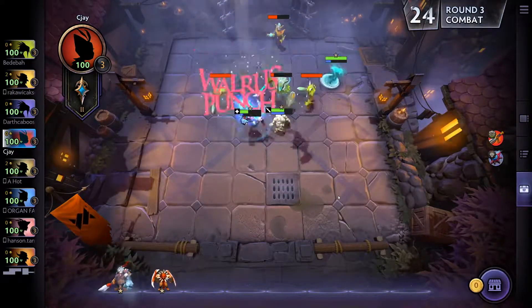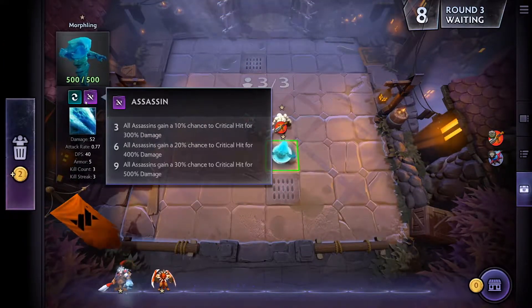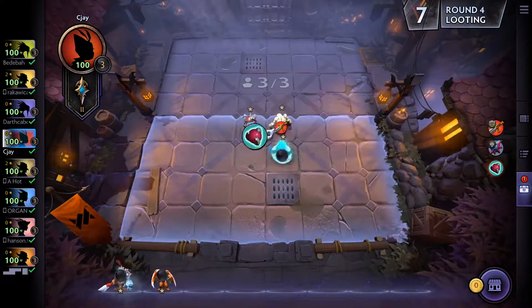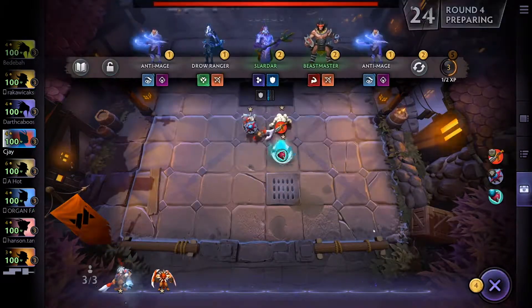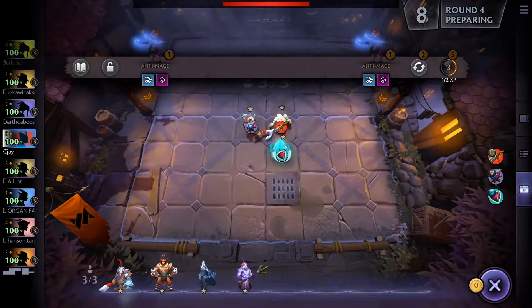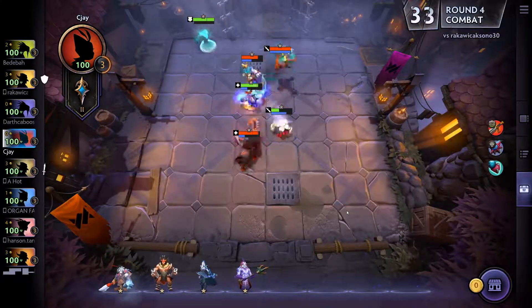The first rounds are quite boring. Since we're on fast speed — I take the health booster there, and I also took the Clayton which gives attack speed. Now I'm taking the Beast Master, the Hunter, and also the Slayer.